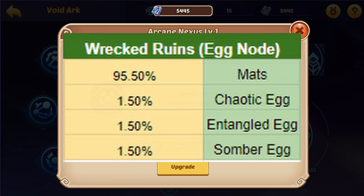Going into the egg nodes, you have a 95.5% chance to get materials and a 4.5% chance to get an egg. In that 4.5%, it's 1.5% for chaotic, 1.5% for entangled, and 1.5% for somber - evenly split. So most of the time when you open up one of those egg nodes it is going to be materials. The chances to get an egg are very low.